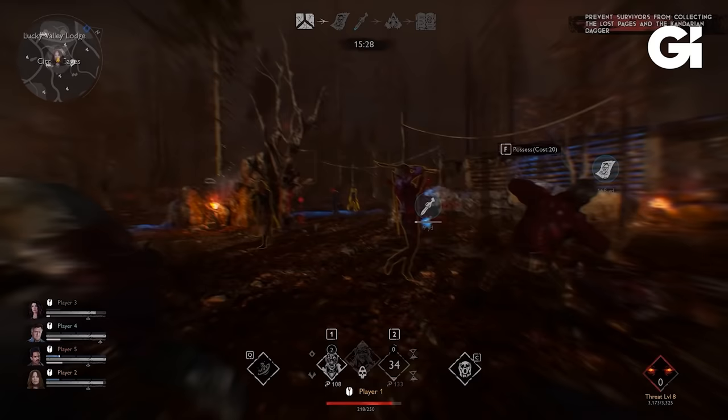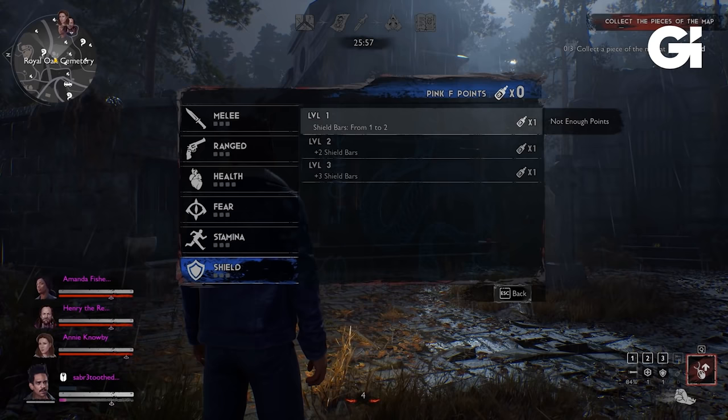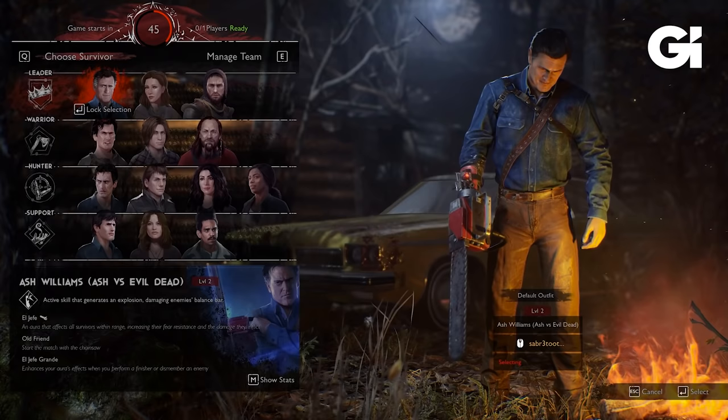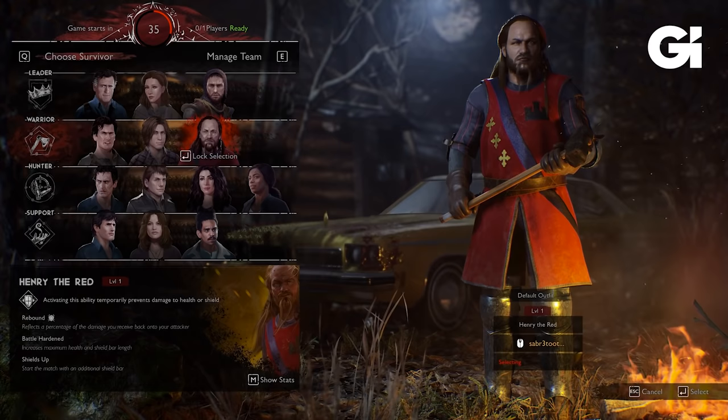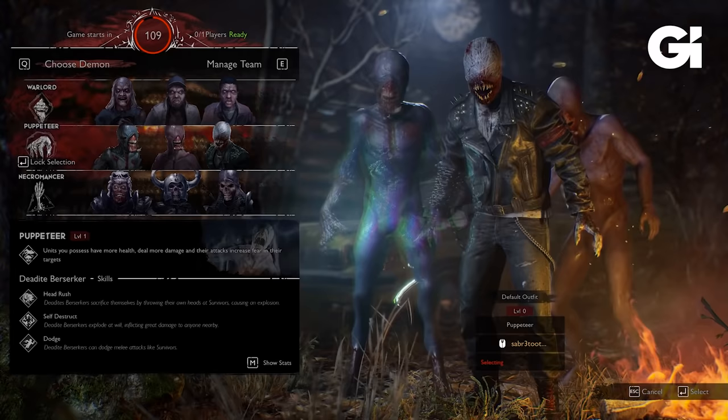Demons and survivor members have their own skill upgrade trees. As you play through, you'll get progressively stronger at various elements depending on what you skill into. There are a host of different playable survivors and demons — from preview footage, there are going to be at least 13 different survivors to select from as well as nine demons. Evil Dead The Game will be launching on the Epic Game Store on May 13th and is currently priced at $39.99.